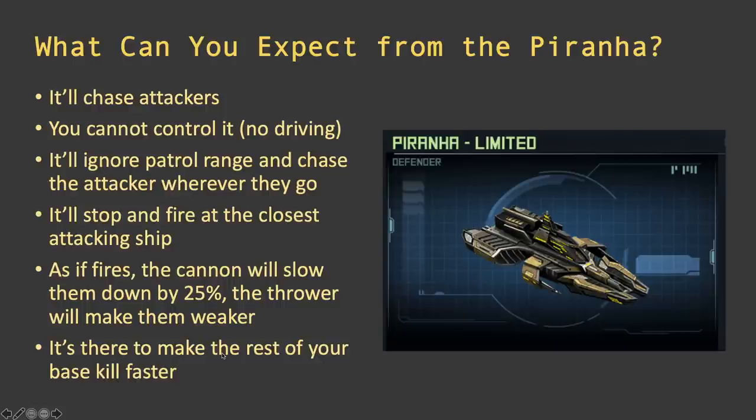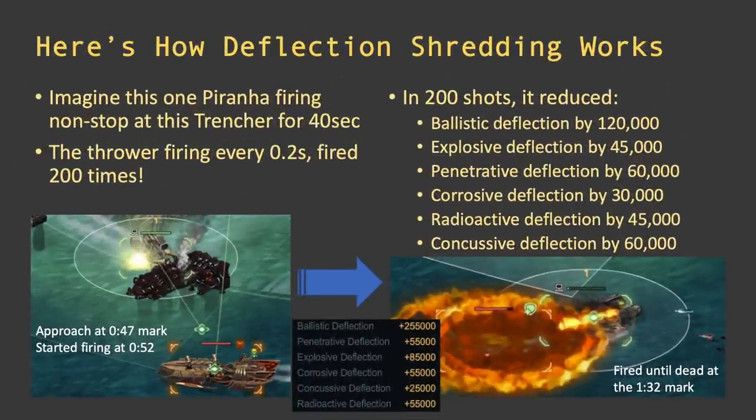Here's a real attack example to help understand the deflection shred. One Piranha approached at the 47-second mark in a battle and started firing at one Trencher at the 52-second mark. The attacker's other ships went and killed the Piranha at the one-minute 30-second mark. So it was only 40 seconds of firing. At 0.2 seconds per shot, that's 200 shots fired.